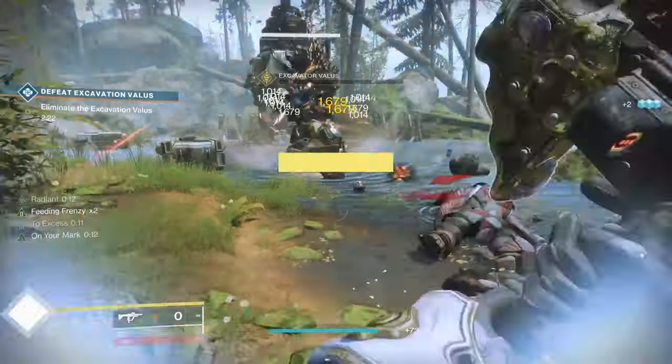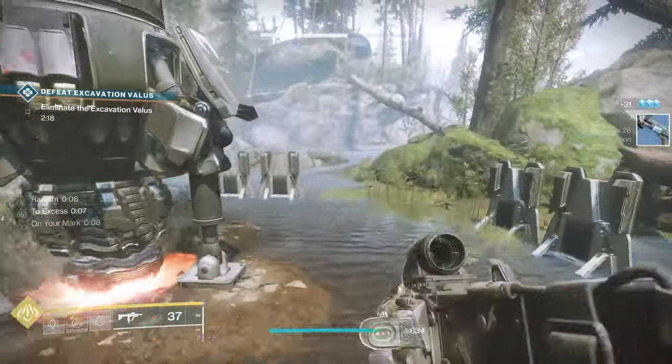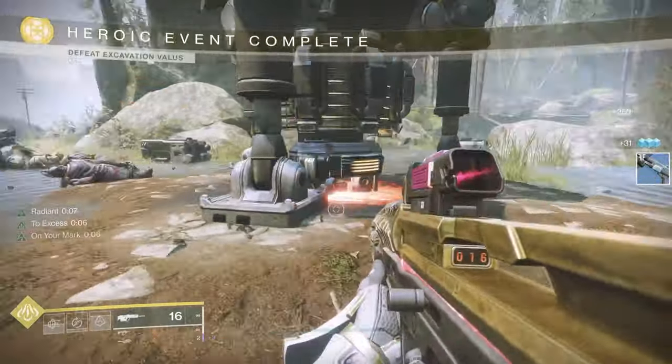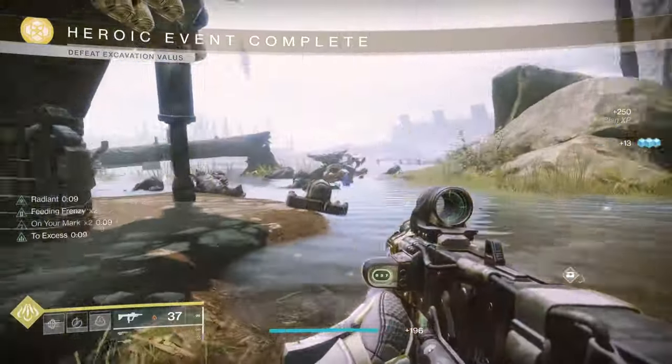A heroic public event gives you four Silver Leaves, and Lost Sectors give you one. Higher-end content will take you longer, so it looks like heroic public events are going to be the way to get your Silver Leaves as quickly as possible — they give you four for every one that's heroic.